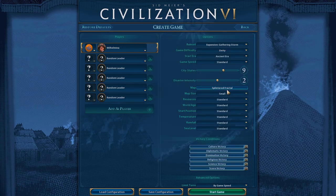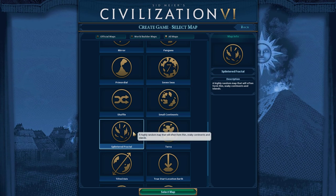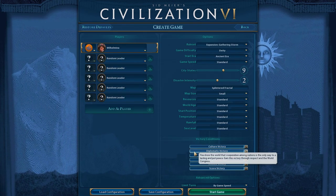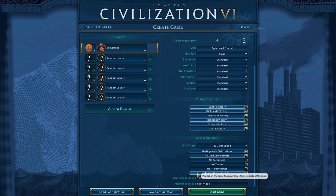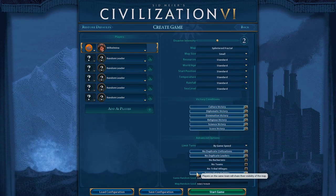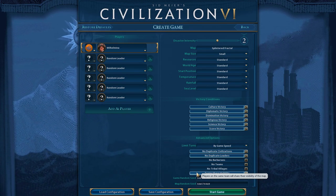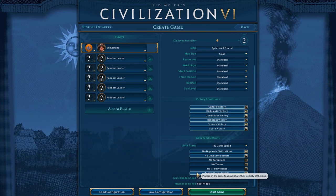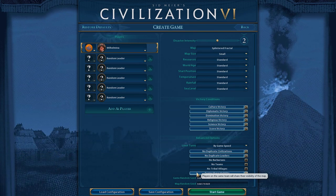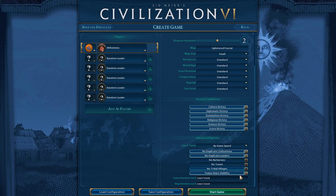We're going to play as the Dutch on a map I've never played before — Splintered Fractal. It sounds really weird to me. We're going to have shorter episodes, 10-15 minutes, released probably once a week so I'll have time for your input between episodes on what we should do. Just let me know in the comments and let's have some fun.